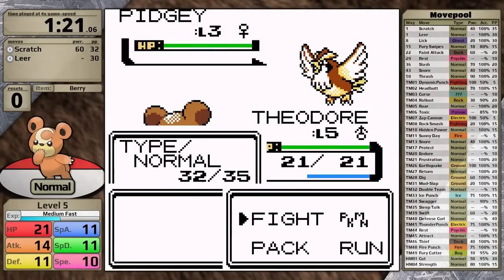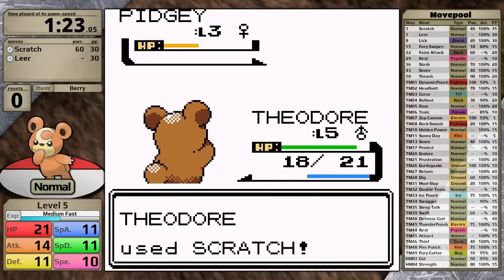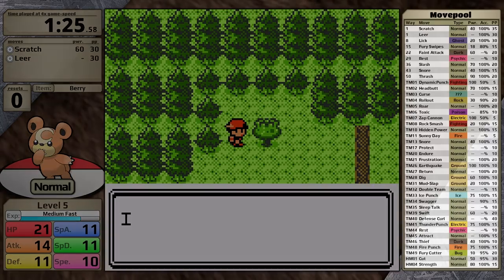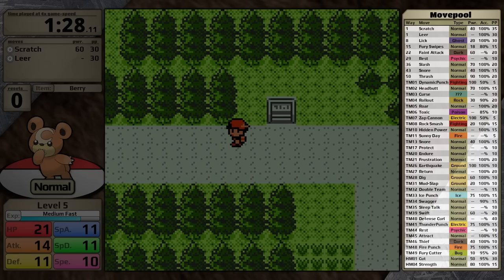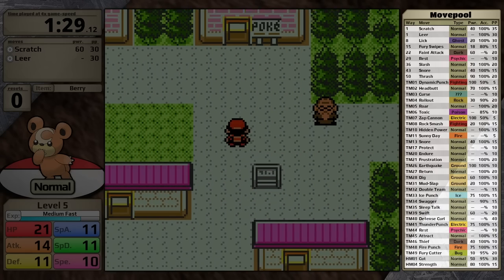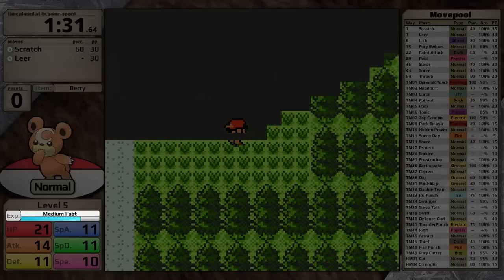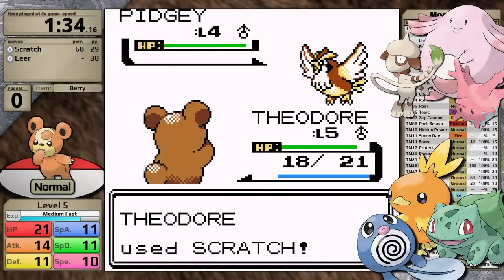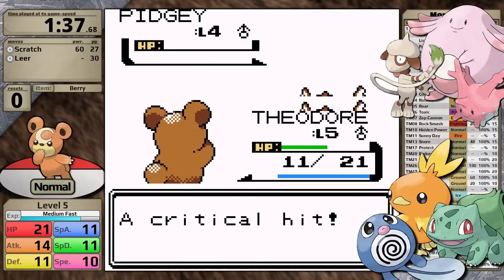After that point, I think this cute little bear — which I named Theodore, by the way — is just going to completely steamroll the game. Aiding it is the fact that it also learns all three of the elemental punches. It has great move diversity, good typing, and for a first stage Pokemon, a decent attack stat. Even its growth rate doesn't hold it back because it has a medium fast growth rate, though it's strange to say that medium fast is slower than the medium slow growth rate.